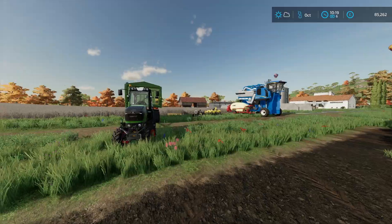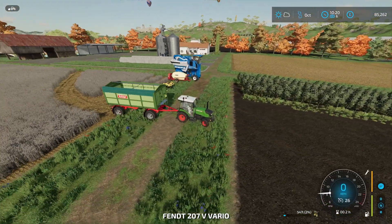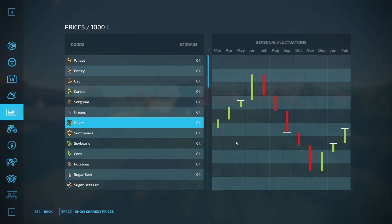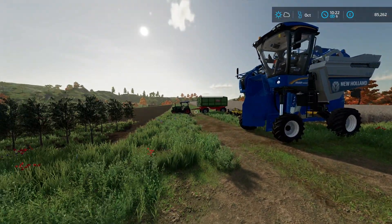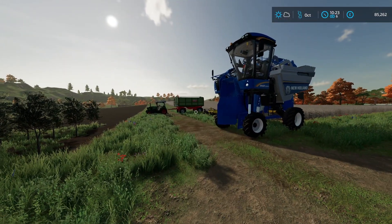Once you've finished unloading, that's it — you are done. Take your olives in the trailer to the best sale point, which you can check in the Escape menu by clicking on Olives to see who is buying. If you hit Space or click down you can see what time of year is best to sell, which is June — so if you hold on to them until June you should get a better price. That is all — I hope you found this video useful. Give it a like and thanks for watching, bye!